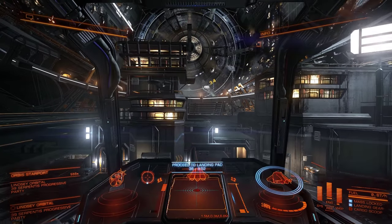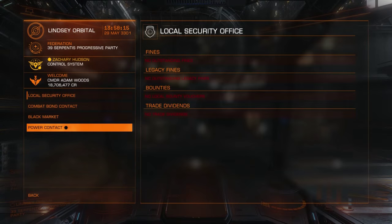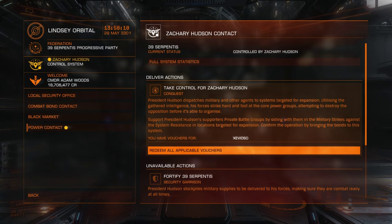To hand the vouchers in, I travel to the nearest Hudson controlled system, dock, and hand in to my power contact.